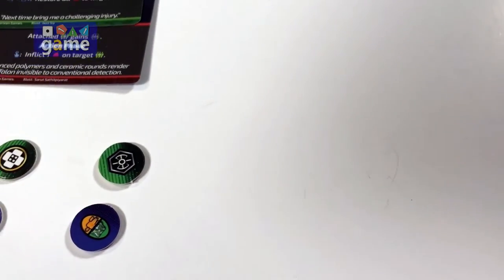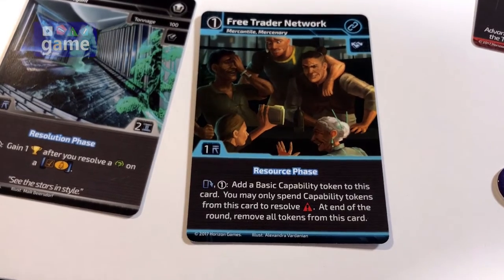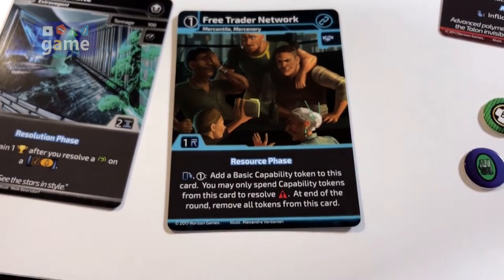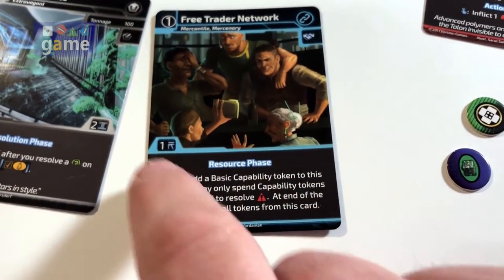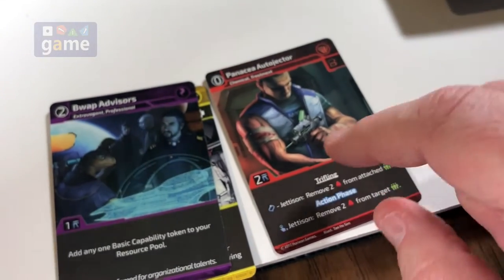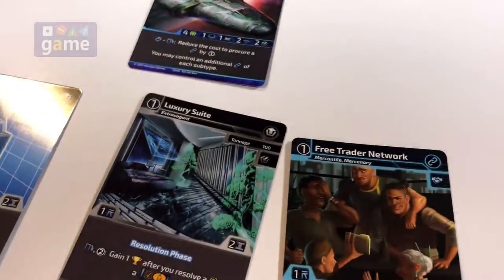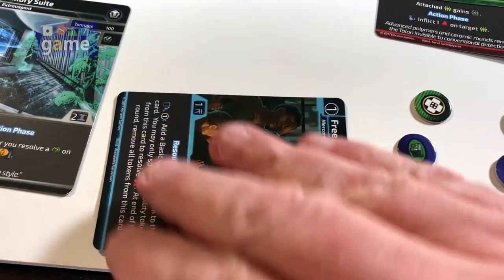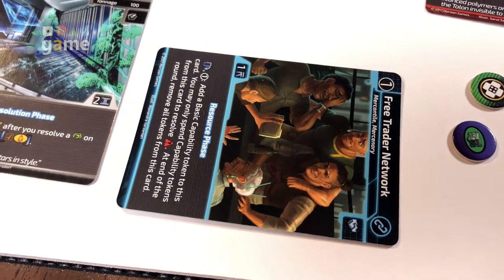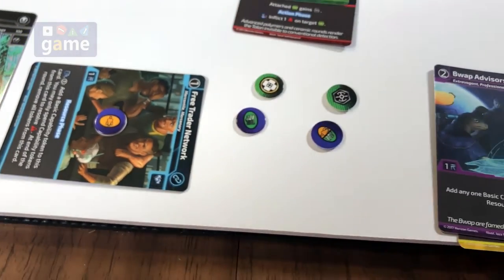Alright, so now we have those tokens. We're in the resource phase, so I can add a basic capability token. I can use it to resolve a mission. I'm going to take a shot here — I have to pay one and exhaust this card. I don't want to use my BWAP advisor, so I'm going to get rid of the Panacea Auto Injector to pay the cost. That discards, we exhaust the Free Trader Network, and I'm going to take a passenger token — just in case — and take a risk to see if I get that.